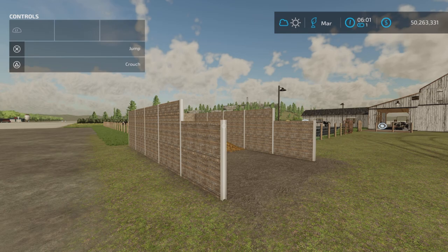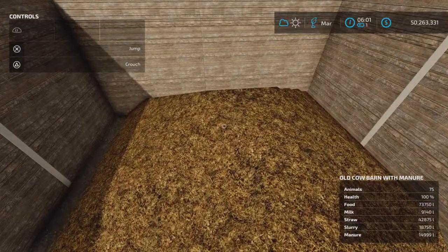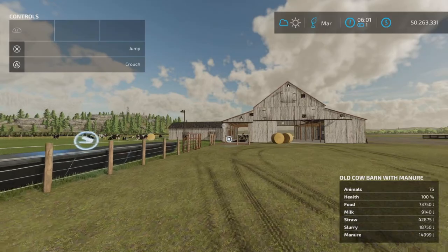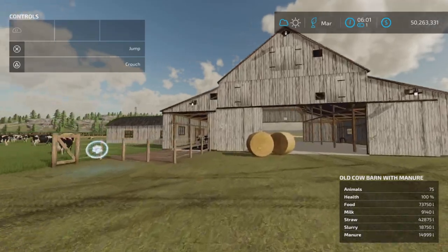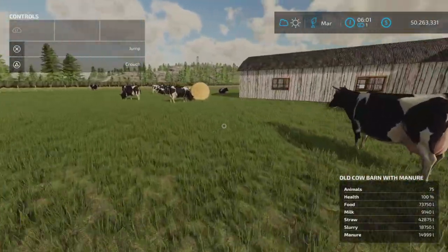Time has gone by and we're into the next month, and lo and behold — we have manure, we have slurry, and milk and everything. Looks like this barn is up and running as it should. We have a little gate here to access the yard.